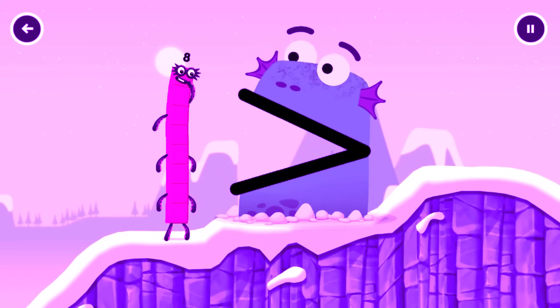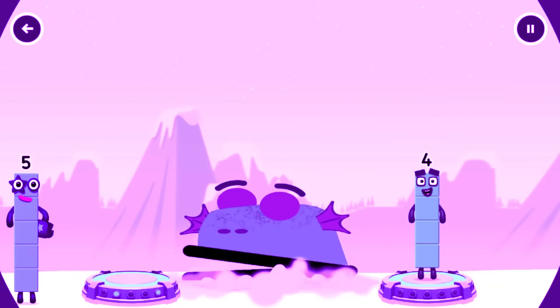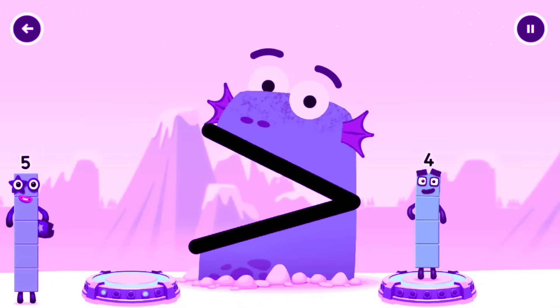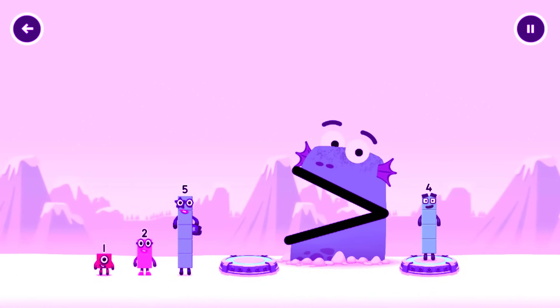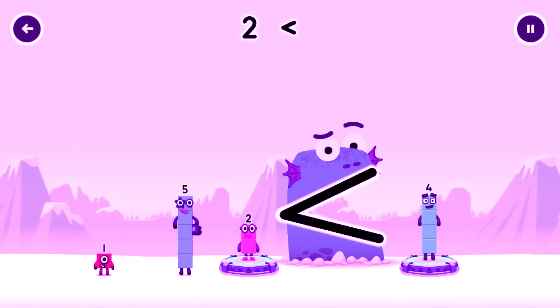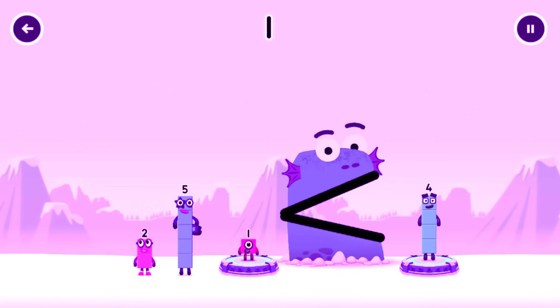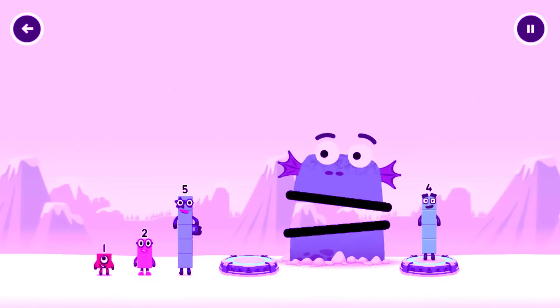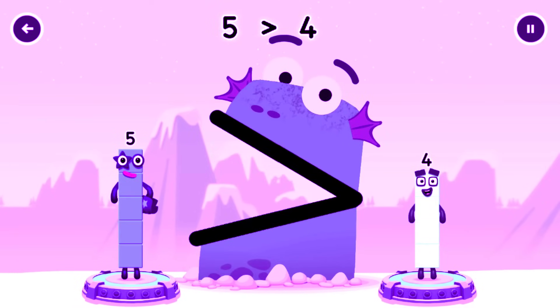Beat Block Killer. Find a bigger number. Beat Block Killer. We like bigger numbers. 2. You need a bigger number. 2 is less than 4. 1, that number is smaller, try a bigger one. 5. You solved it. 5 is greater than 4.